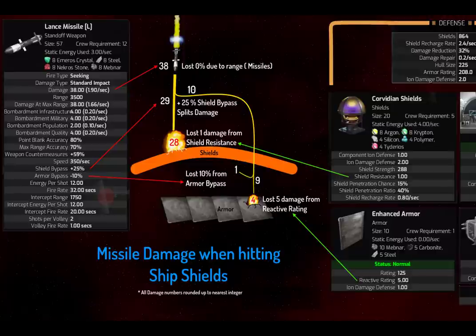Following the 29 track — 75% of the damage — it hits the shield, but there's shield resistance. The Corvidian shields have a shield resistance of 1, meaning every missile, torpedo, or bullet that hits the shield loses 1 damage. With a lot of small weapons versus one big weapon, small weapons all lose 1 each whereas the big weapon only pays this price once. So the missile does 28 damage to the shield, and we'll demonstrate this with a live example to confirm.